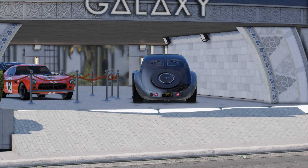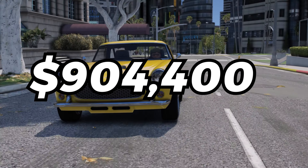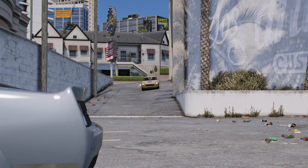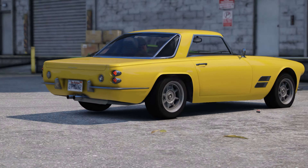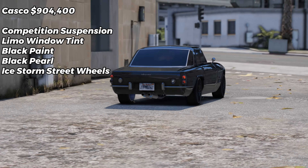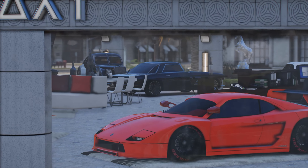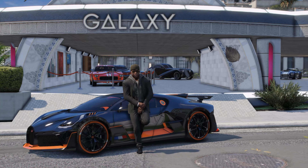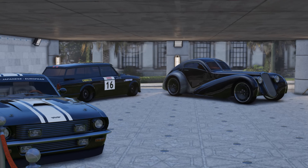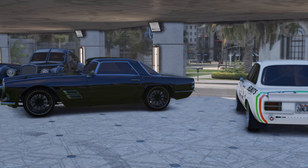Let's park the Z-Type in the dealership and jump into the final car, which is going to be the beautiful Lampadati Casco, which you could purchase for $904,400. It's a pretty beautiful looking car, but I wish Rockstar did add some more modifications, because this thing just doesn't really have too many of them. The way I customized it is honestly one of the only ways you really can — I completely blacked it out and tossed some nice wheels on there, and I think it looks really, really clean, especially from the rear view. Guys, we did it — we spent $10 million on a beautiful garage, and in total we actually only spent about $8.3 million.